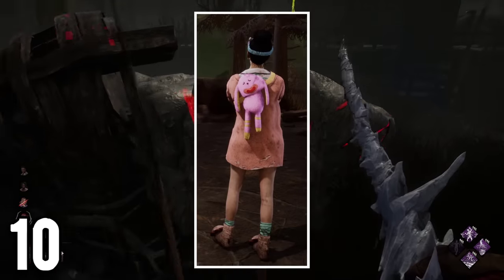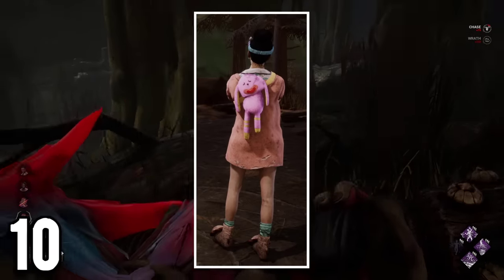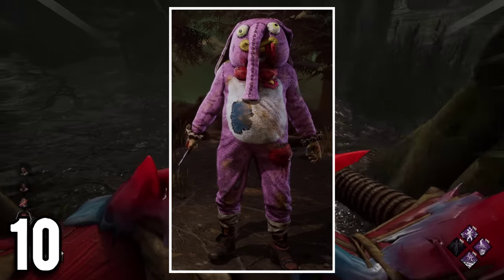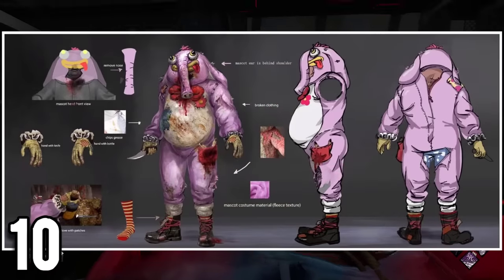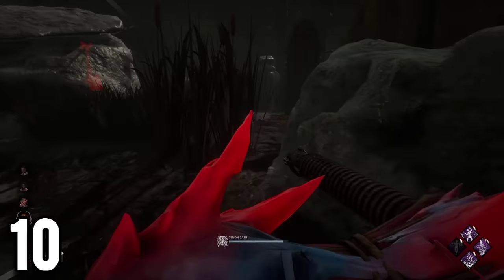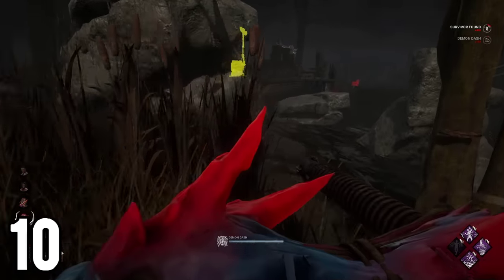Frank Bean's pyjama cosmetic has a very nice plushie as a backpack. Did you know that this plushie is the same one as the Clown's Mr. Puddles skin? But Mr. Puddles was a community-made cosmetic, so this means that the Mr. Puddles skin was so influential and successful that Behavior decided to reference it into one of their original skins.